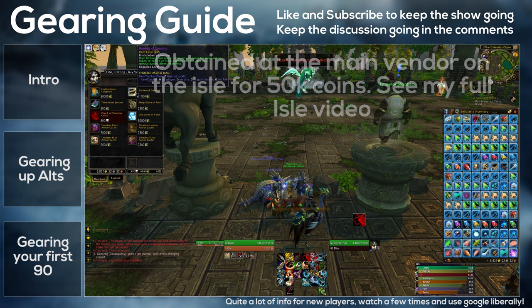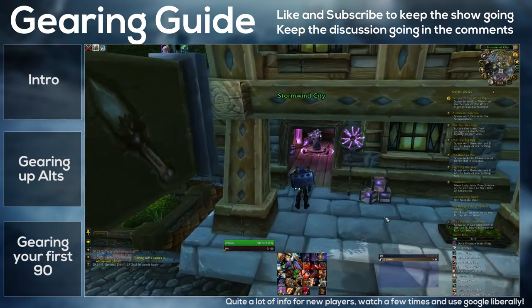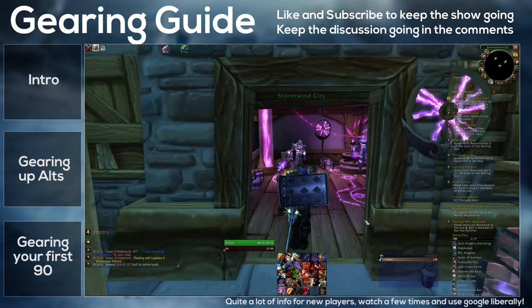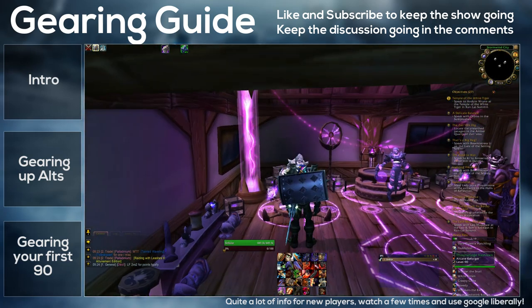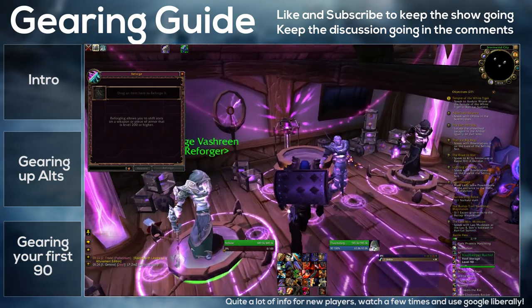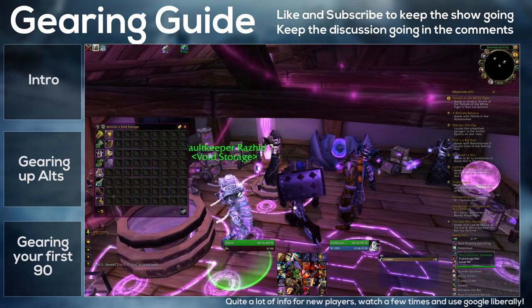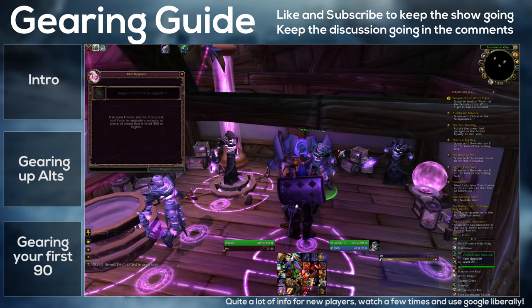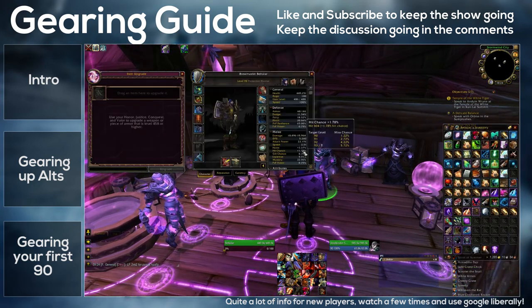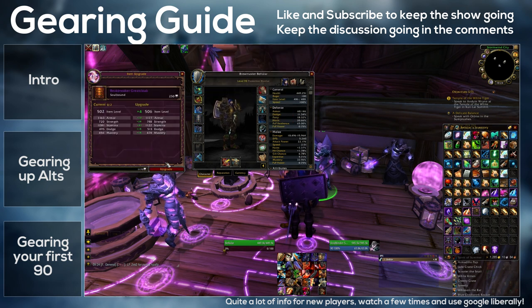After you have a full set of Shadowpan Offensive gear or better, you'll be able to start using your valour points to upgrade your best pieces. I'd only recommend upgrading stuff that you don't think you'll replace for a while. After that — or perhaps even towards the end of these steps — you should actually be able to start doing flexible raids at the very least, perhaps even normals depending on your guild. That's the most streamlined way to gear up an alt.